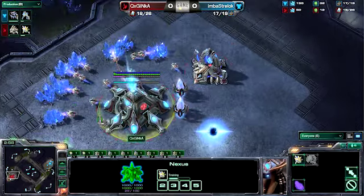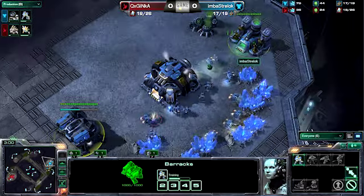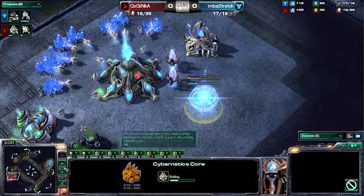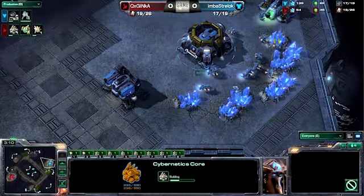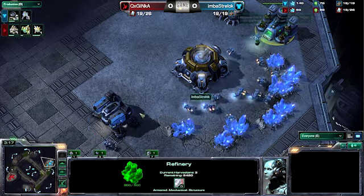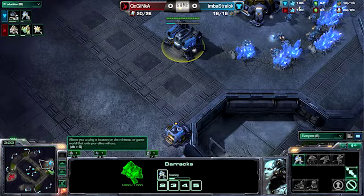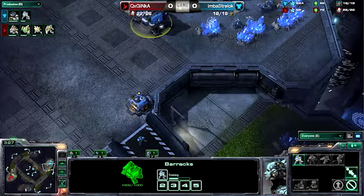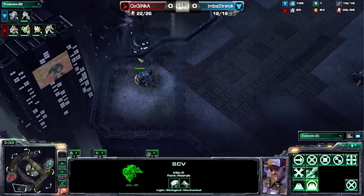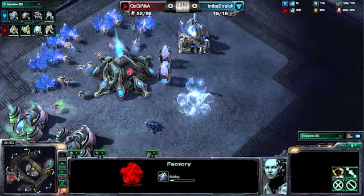We see pretty standard play coming out from both players so far. The big thing to note is that there is a gas from Strelok. Terran has started to mine that gas past the 25 or 50 level where you can put on an add-on, either a Tech Lab or a Reactor. So he's going to go a factory to start out with. The most likely situation will be something like a 1-1-1, although we've also seen some other styles with fast Siege Tanks or fast Banshees.